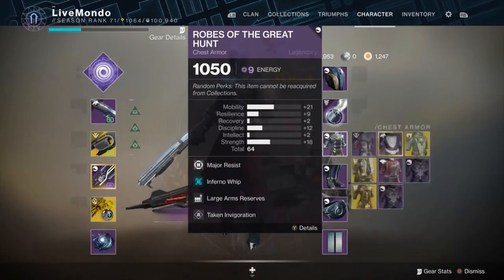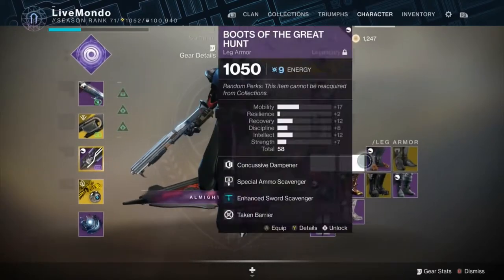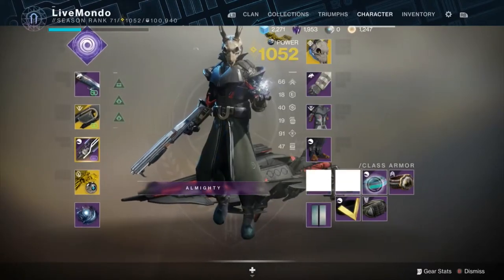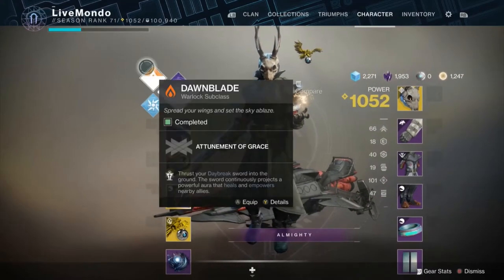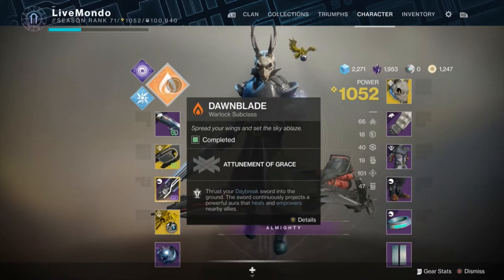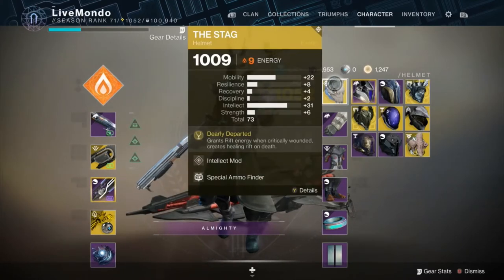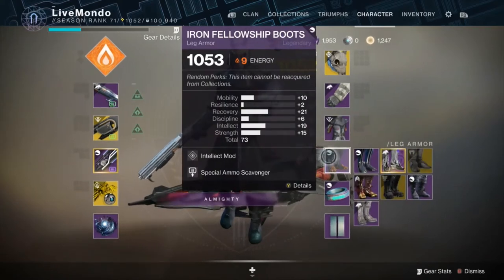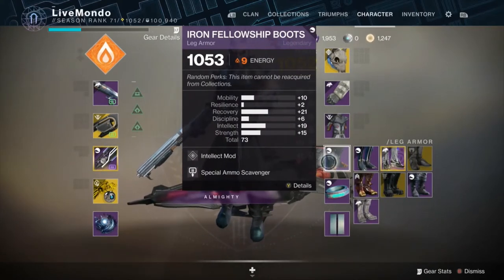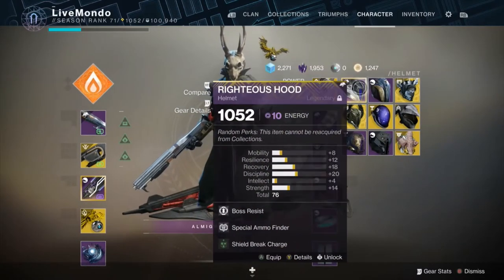At a point in the run I'm going to change to a loadout — when I change to Dawnblade to get my Well of Radiance, I'm going to change to a build that gives me 100% intellect. The only two other mods I'll have on are Special Armour Finder and Special Armour Scavenger. That is literally just to get my super.